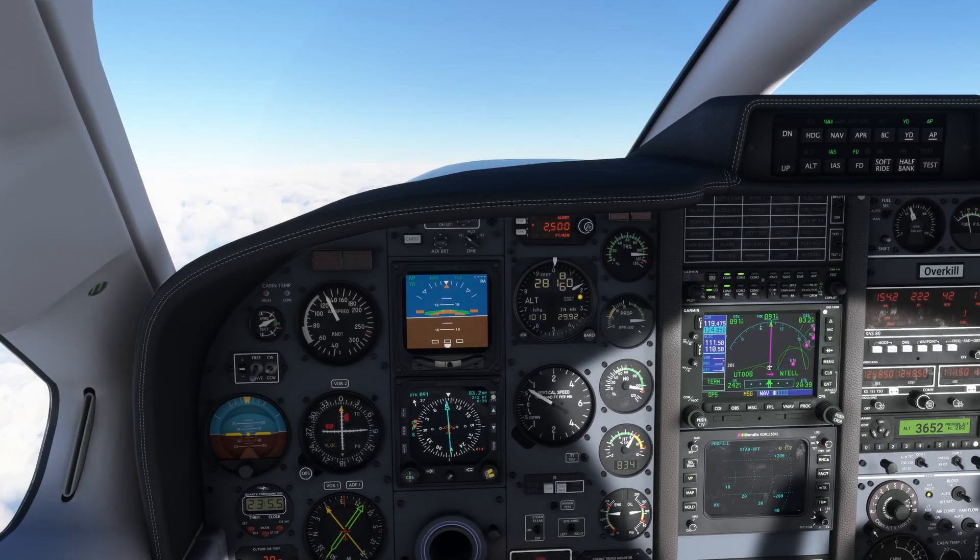As we approach cruise, let's talk about power settings. For any altitude below flight level 250, cruise power is 121% torque at 2,000 RPMs. For 25,000 feet and above, you're going to be at 113% torque at 2,000 RPMs. For flight level 300 and above, it's 95% torque at 2,000 RPMs. We're flying at flight level 290, so we're going to use 95% cruise power. As soon as we level out at cruise altitude, I'll set the torque down to 95%.